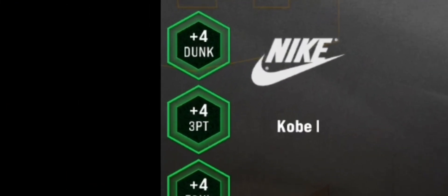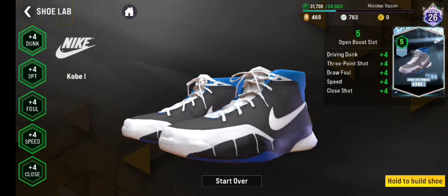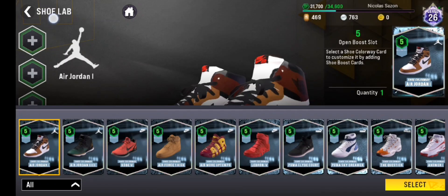And finally, for the last slot, let me add some close shot — plus 4 close shot. Since everything is already set, click apply to apply all those attributes to your shoe. Then for the last part, you need to click and hold the Build Shoe button. Congratulations, you created your first shoe that you can apply to your player!